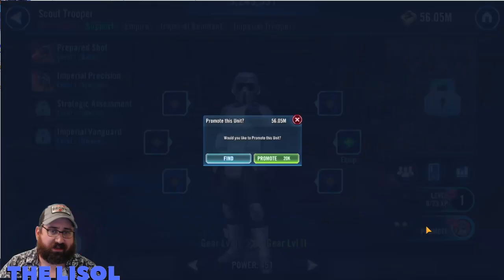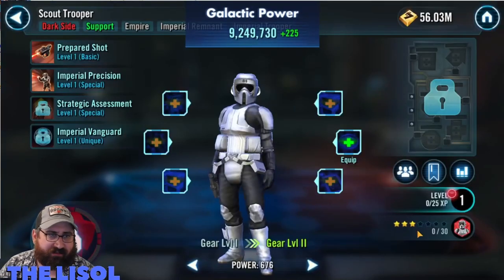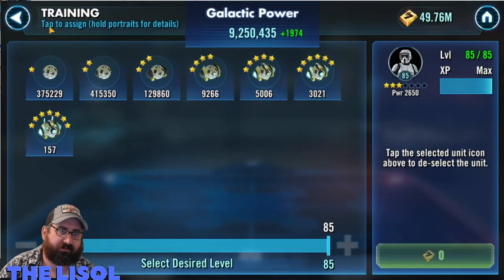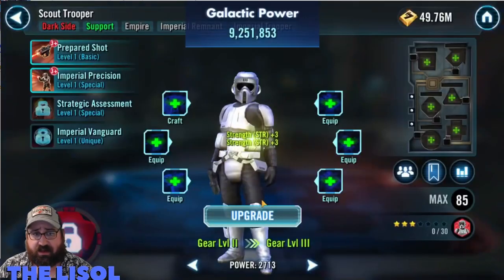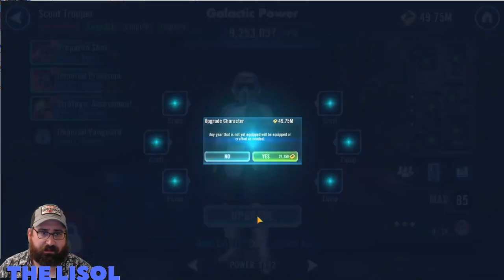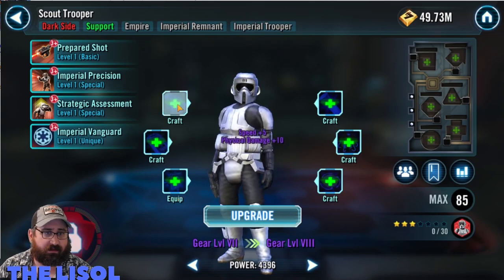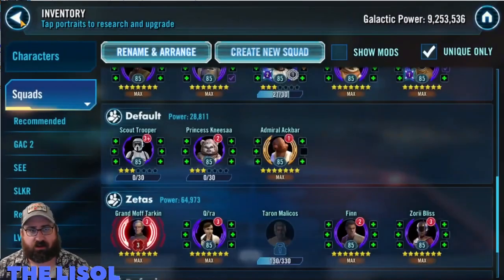I don't know, I haven't used Scout Trooper yet — no comment on him. I don't have the Kairos or anything to take him up to any ridiculous gear level yet, so it's kind of a back burner thing. I am going to be working on Leia immediately after Sith Eternal, so he will be getting geared up pretty soon. I take him up to Gear 8 and apply some abilities. I'll take a look at what he needs — nothing at this level that requires Kairos — so I move on.